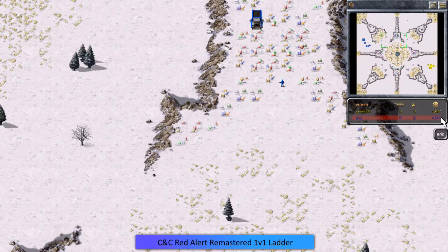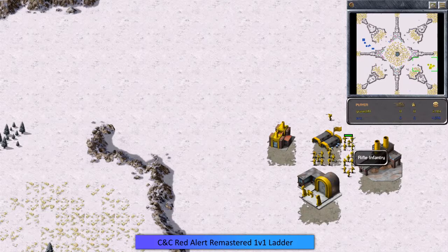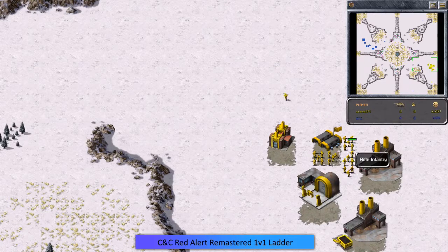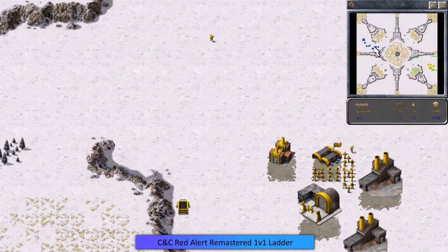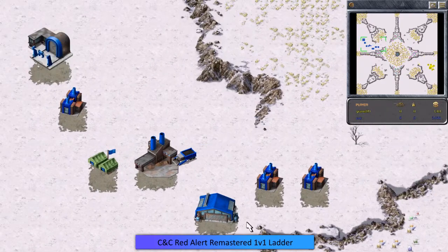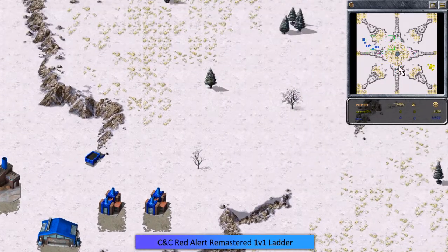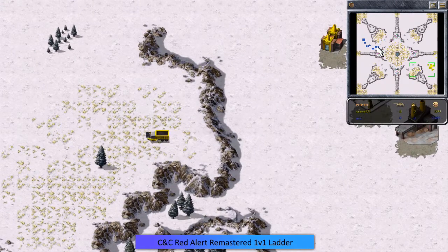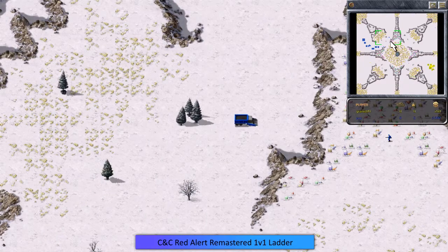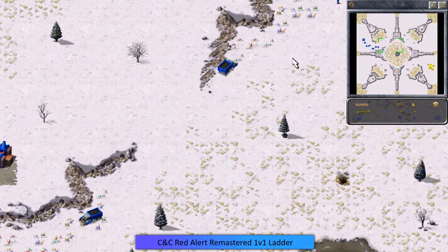Grams is building a lot of rocket soldiers — kind of an interesting tactic, not something you see all the time — but he is mixing in some rifle infantry, which is very good. He's got two refineries down so he's going for an eco game, not worried quite yet about the war factory. Eric on the other hand has a quick war factory on one refinery and one harvester. Eric's going to have those gems but Grams will actually have two harvesters, though only on the regular ore.